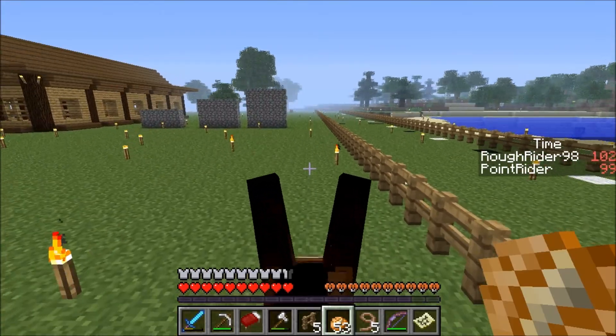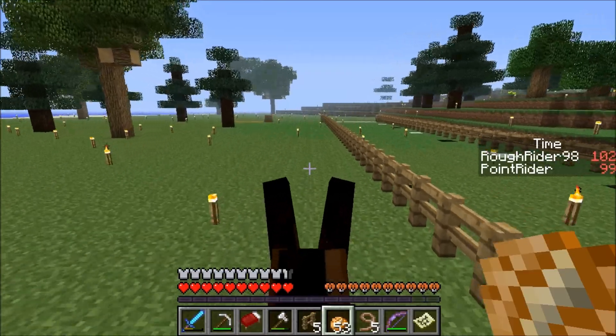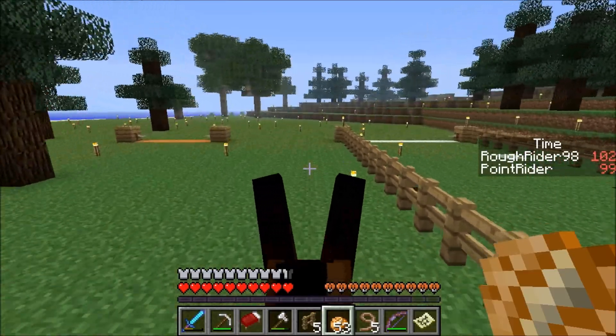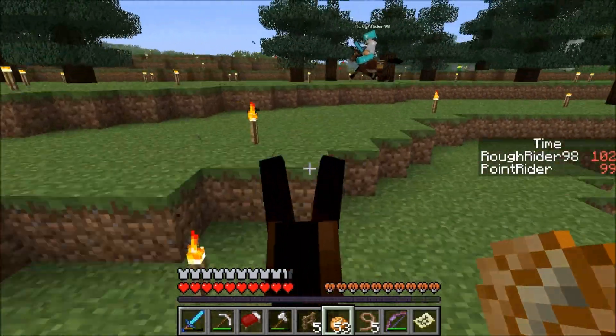One mule has 12 hearts while the other has fewer. A viewer commented that fewer hearts might mean faster speed, but they're not convinced that's necessarily true.